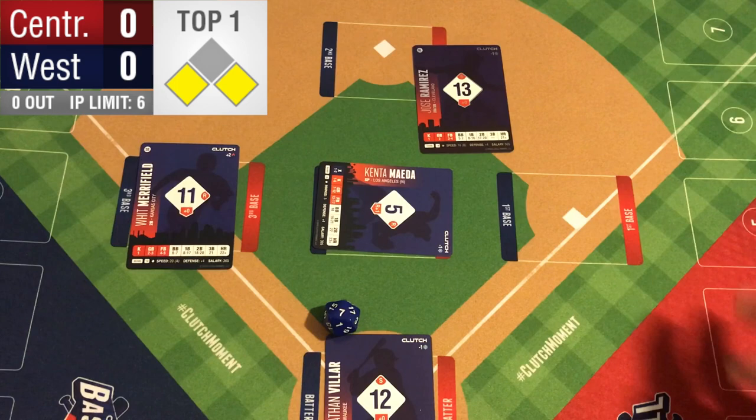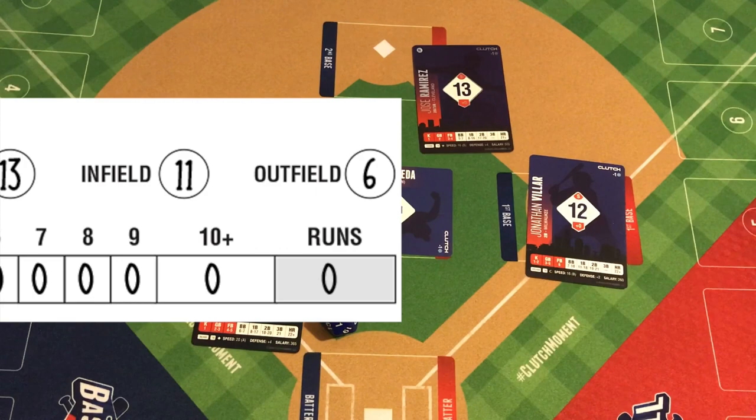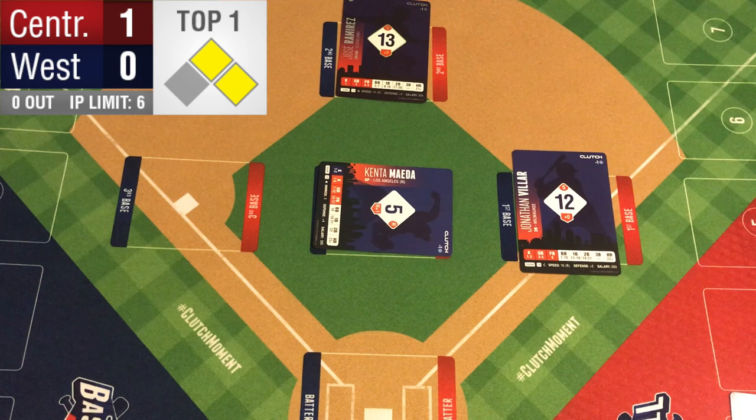Jose Ramirez will advance to second base. The infield was playing in here, and we're going to attempt to send the runner home for the sake of this video. Jonathan Villar will go to first — he will be safe. We're going to use that infield 11 versus Merrifield's 20. A five — he is safe. That is a 16, he is safe at the plate, he scores. Jose Ramirez goes to second, Jonathan Villar goes to first, he is safe. Everybody is safe. And that is the gamble of playing the infield in.